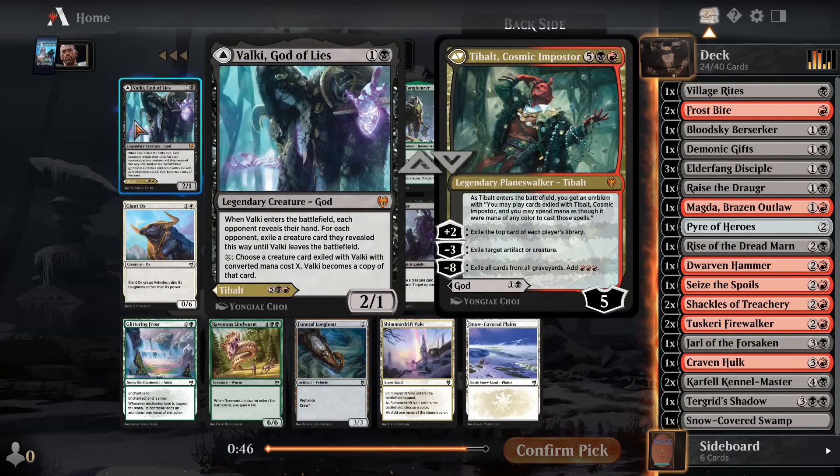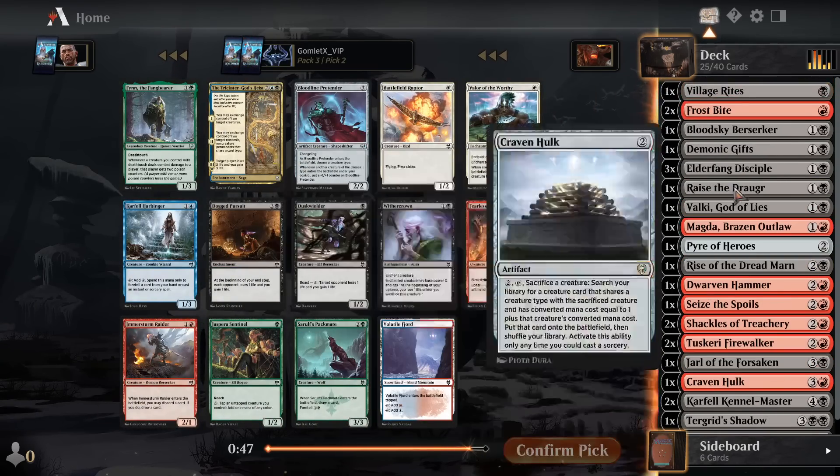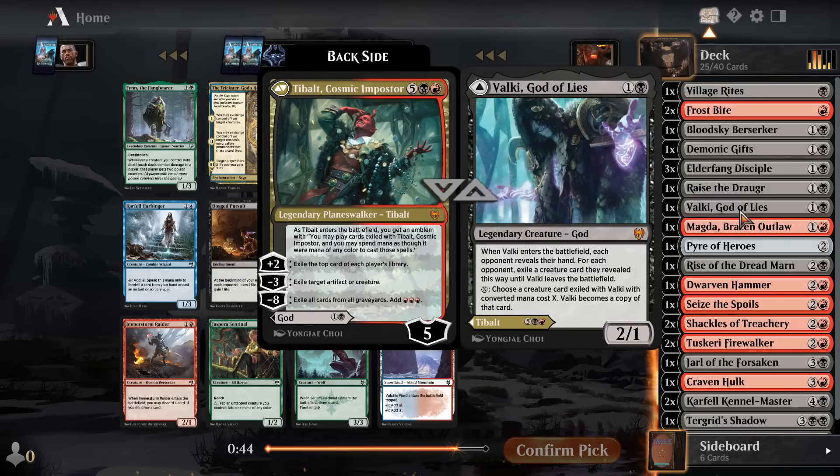We just opened the best possible card in the entire set to open when we're heavily into Rakdos going into pack three. This is Tybalt, Cosmic Impostor. Absolutely bonkers card. If you're really stuck on mana you can even just cast Valky, God of Lies, and that is a super solid card too — you exile a creature from their hand, and you could even turn your Valky into a copy of that creature if you exiled their bomb. This card's just insane — obviously a ridiculous Planeswalker on the seven-mana half, but even Valky is super solid.